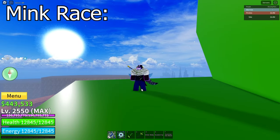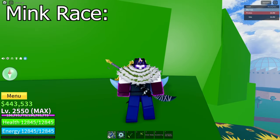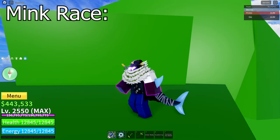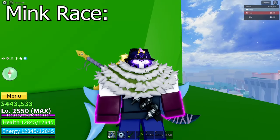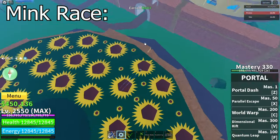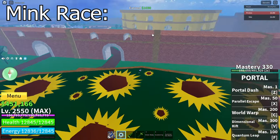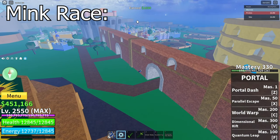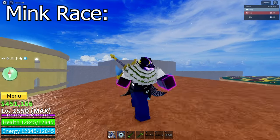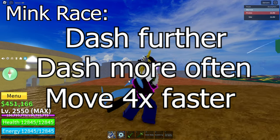The Mink quest is simple — all you need to do is collect 30 different chests. There are YouTube videos showing where all the chest spawns are, but it's not that hard and you can just go around finding them. For example, up here there is one chest and there should be one chest right down the side, then there's one in this wall here, one in the Colosseum, and then tons in any other places with lots of buildings. The Mink V3 ability lets you dash further, dash more often, and move four times faster than your normal speed while activated.